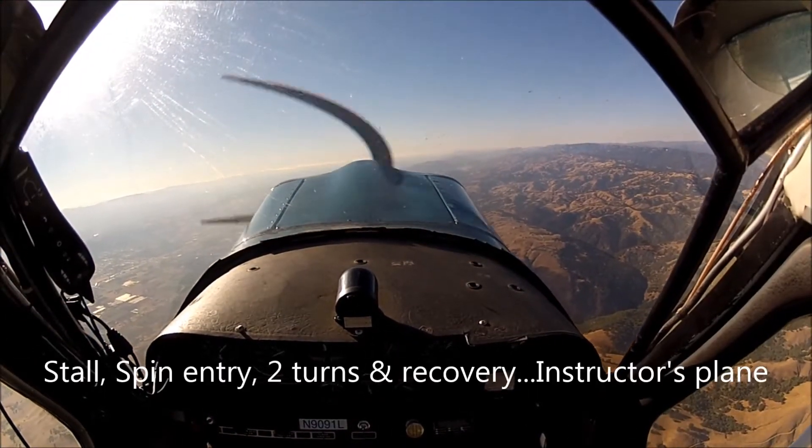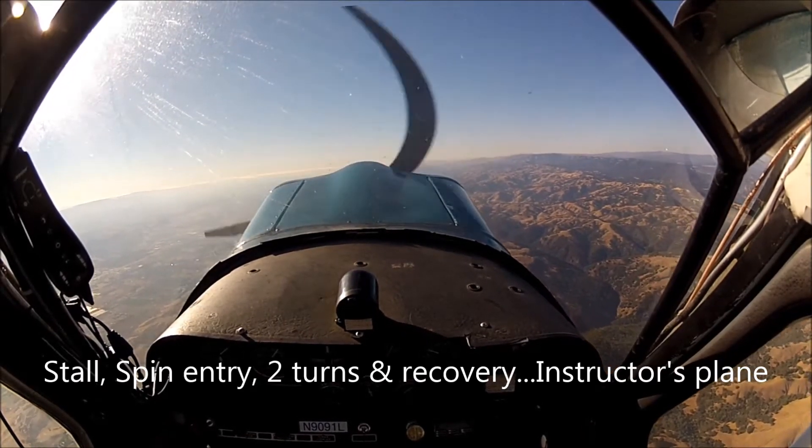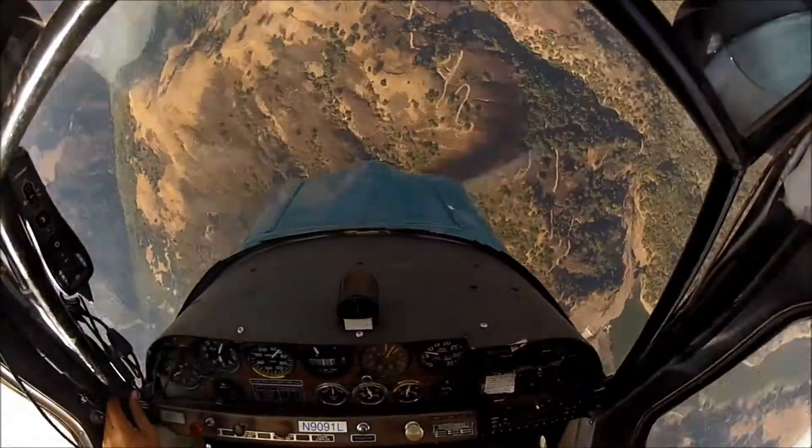Bring the power back for the stall. Power off stall. To the stall. I'm going to kick in full left rudder. Stick all the way back. You hold to keep it in the stall. So there we go. There's a half turn. Three quarters. I'm going to do one more turn.